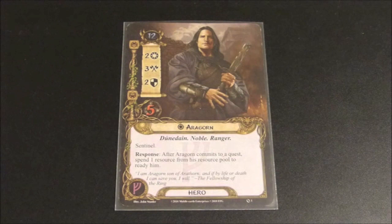The first hero we're going to take a look at is Aragorn — obviously a very popular figure from the books and the movies. He has 12 starting threat, 2 willpower, 3 attack, 2 defense, and a whopping 5 hit points. He is a Dunedain, a noble, and a ranger, and his abilities read: Sentinel. After Aragorn commits to a quest, spend one resource from his resource pool to ready him.